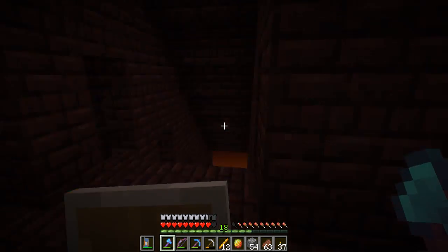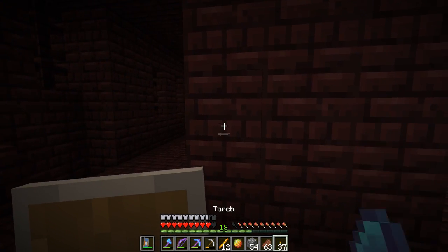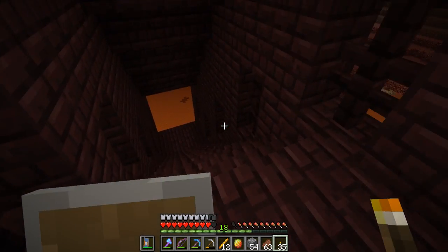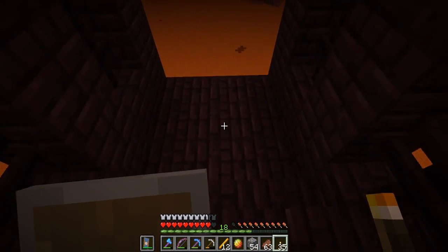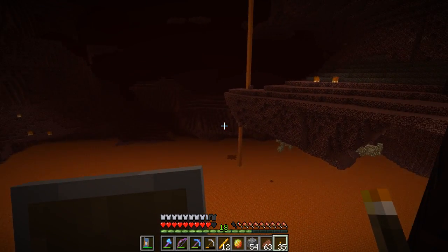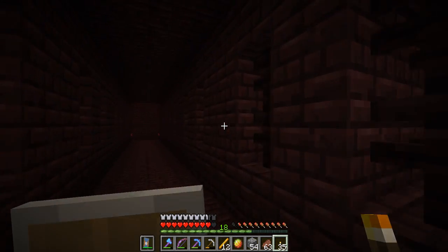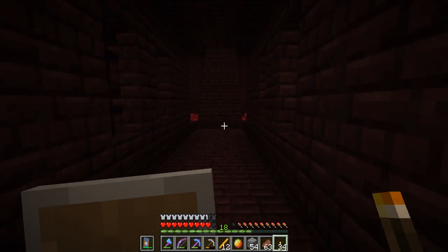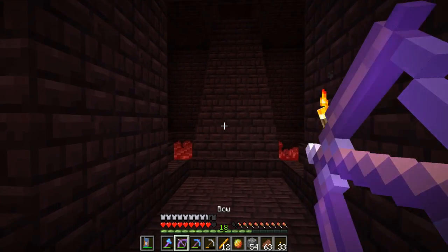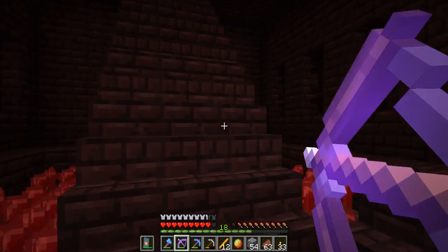This is getting confusing. I came from this way — I gotta light up the place. We'll go this way. Whoa, look at that — that's dangerous. You get a nice view of the lava. I shouldn't be standing too close in case something comes at me from behind. Okay, here we go — some nether wart! There are a few skeletons though. Where's your friend — the big one? There you are.